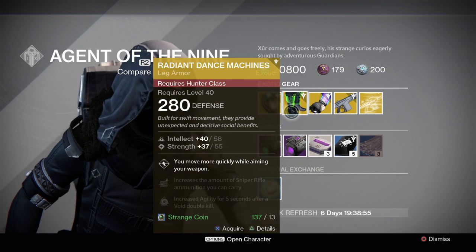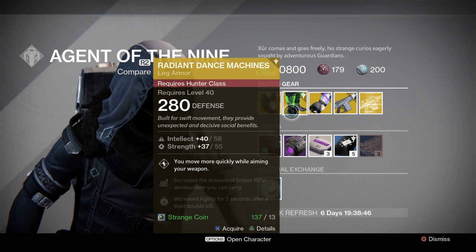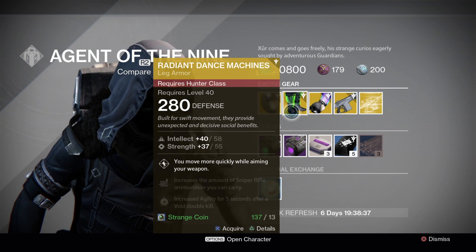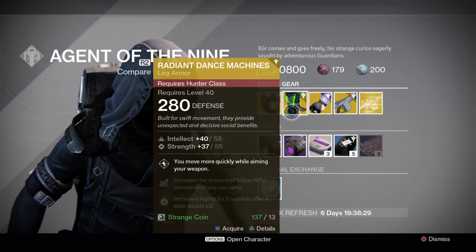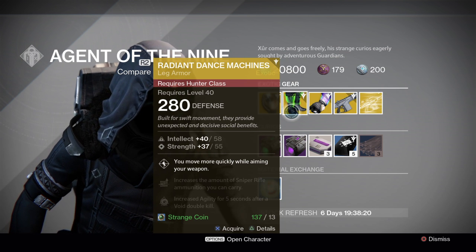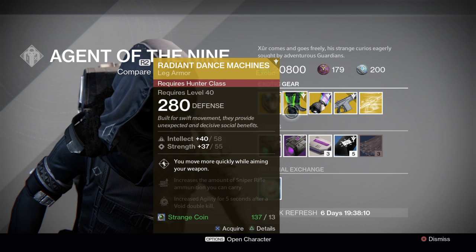Next is for the Hunters — the Radiant Dance Machines. Intellect maxes out at 58, strength 55, again just above average on the rolls. The perks: you move more quickly while aiming your weapon, increase the amount of sniper ammunition you can carry, and increase agility for five seconds on a void double kill. Being able to move quickly while aiming is quite nice for Trials and PvP.